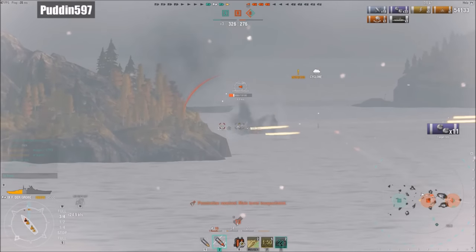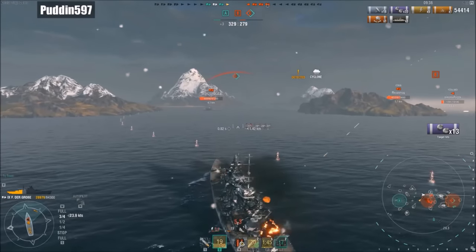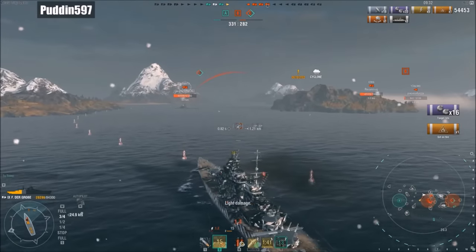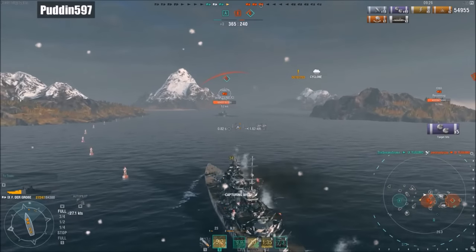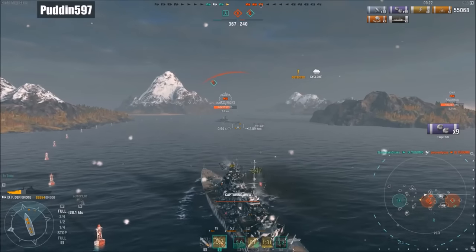Puddin's hydro continues to mark the Yagumo, and he's panicking — popping everything, smoke, speed boost, backing up. This guy is absolutely screwed. Puddin continues to rail him with the secondaries, he's on just 2,000 health. I'm about ready to take kill number two and get it down to a 2v2. My next salvo comes in on the Yagumo and takes care of business — we've turned a 4v2 into a 2v2.